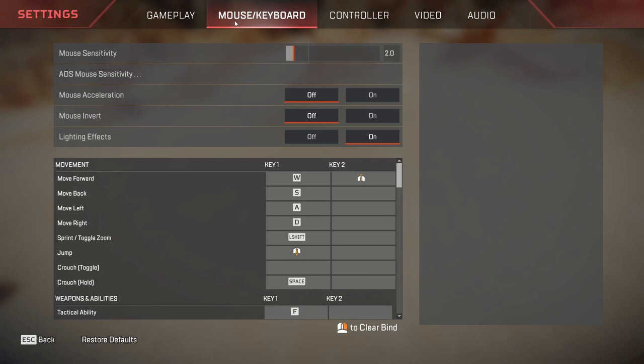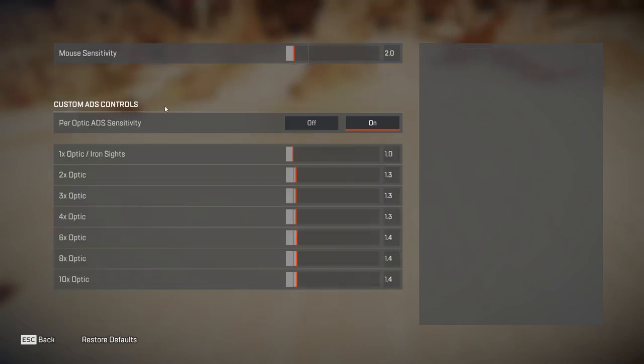Now coming to mouse and keyboard settings. I do have a dedicated video for mouse and keyboard settings on how to find the perfect sensitivity, so go and check that out. Your mouse sensitivity does not really depend on the in-game sensitivity alone. It is actually a combination of your in-game sensitivity as well as your mouse's DPI. You need to calculate something known as EDPI, which stands for effective dots per inch, which equals your mouse DPI times your in-game sensitivity. My EDPI is 1600: I multiply 2.0 in-game sensitivity by 800 DPI.